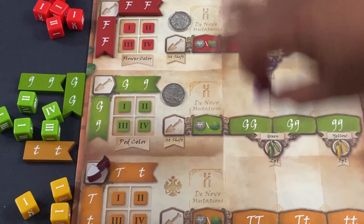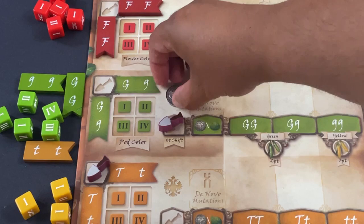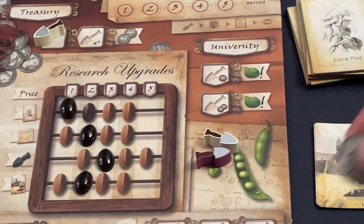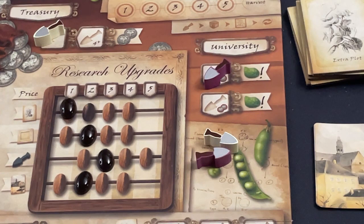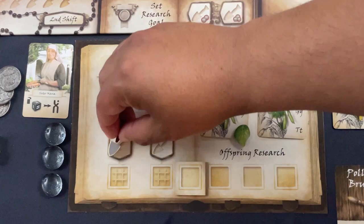My board is set up to give me what I need so I go to the first shift space, take the coin, and ensure I draft first. The bot's third action is the university — it spends a coin but validates a nine-point card, now two cards to my one, though I think I'm okay with that. All the other cards in its tableau move down. For my last action I put a marker on my temporary dice slot.